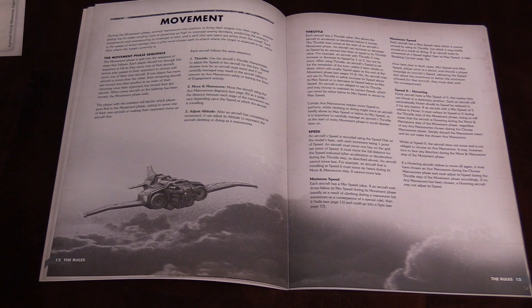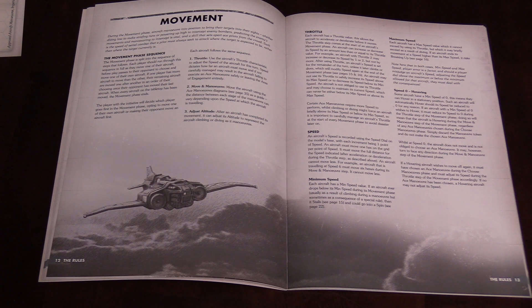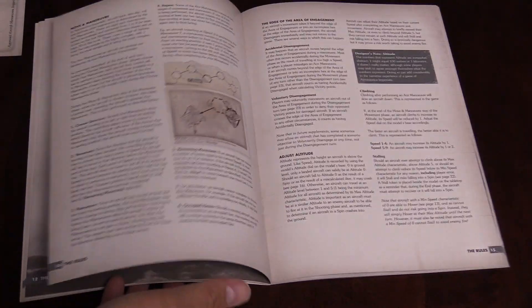Basics of movement: this game does change it up a bit. In the last version there was altitude to take into account since this is an atmospheric game — planes are going to be flying at different heights. You can adjust altitude whether you're climbing or diving depending on the maneuver, and all that fun stuff. The throttle determines the speed of the aircraft for the turn, so you kind of set that and go.